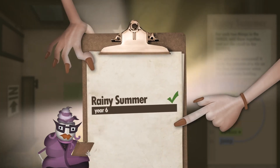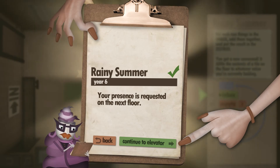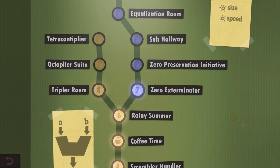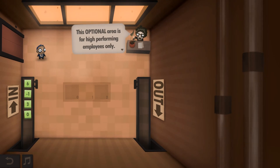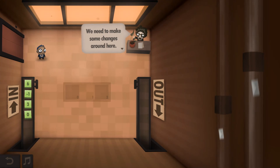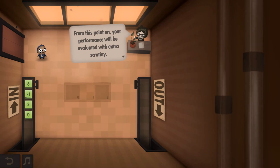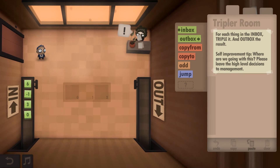Six years done - quite a career for Dijon! At the elevator I get a choice of paths. I'll go with the shorter-looking side: Tripler Room, Year Eight. 'This optional area is for high-performing employees only - you're seven years late. I want to see a hundred percent performance increase and your performance will be evaluated with extra scrutiny.' The task: for each thing in the inbox, triple it and put the result in the outbox.